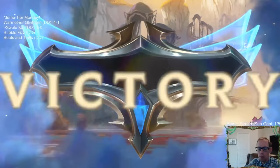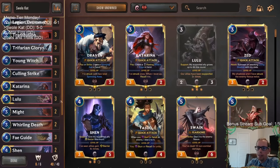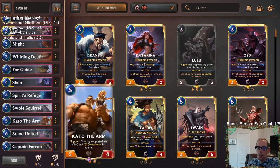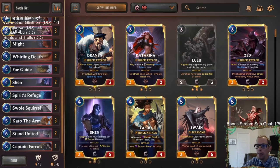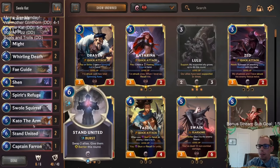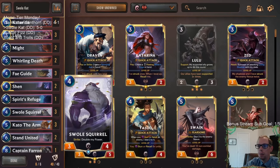We didn't do too much Swole Squirreling the last couple of games but we did earlier on. So there's our Swole Squirrel - Cat o' the Arm Katarina deck. Katarina looked awesome. Taking out one of the Shens for Katarina - that card did look awesome. Katarina was amazing as a nice little one-of. I think Katarina is probably a really good one-of in a lot of decks that people just don't play. Katarina as your late game finisher - people will play Captain Farron, but Katarina at times can be even better than Captain Farron and can be really impactful.